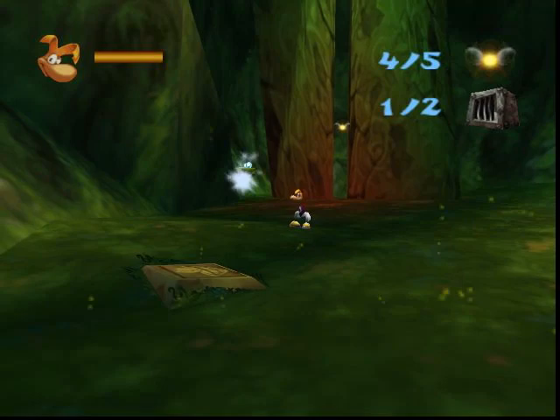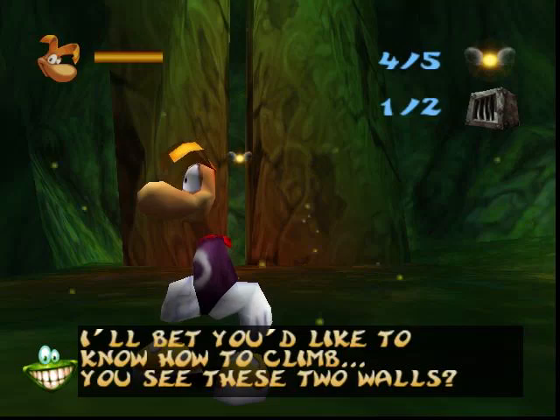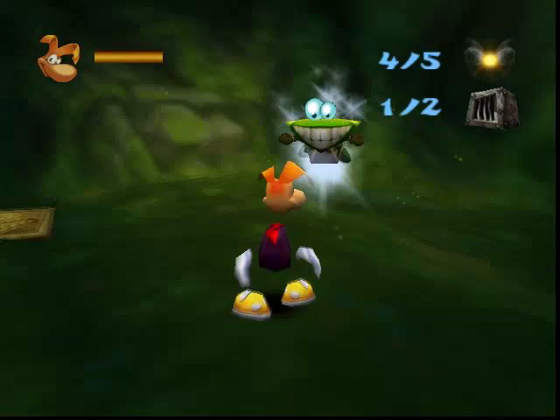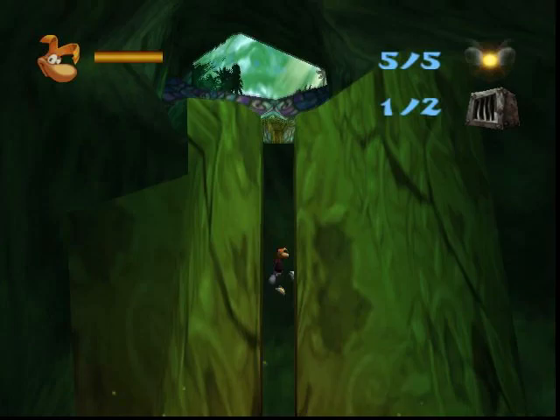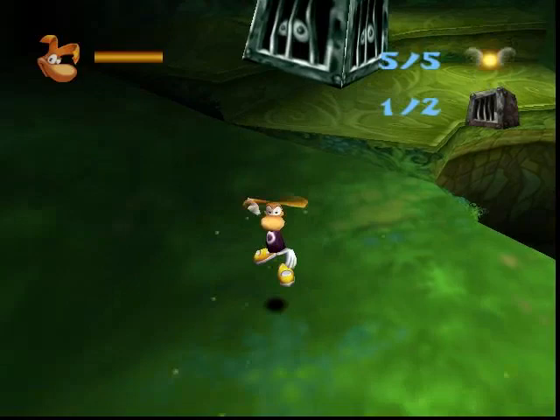I bet you'd like to know how to climb. You see these two walls — go and stand between them, hold down A to jump, A again to grab off. Repeat the manoeuvre. Okay, that's how it works. Done it. So I need one more cage. There's the other cage. Done it.